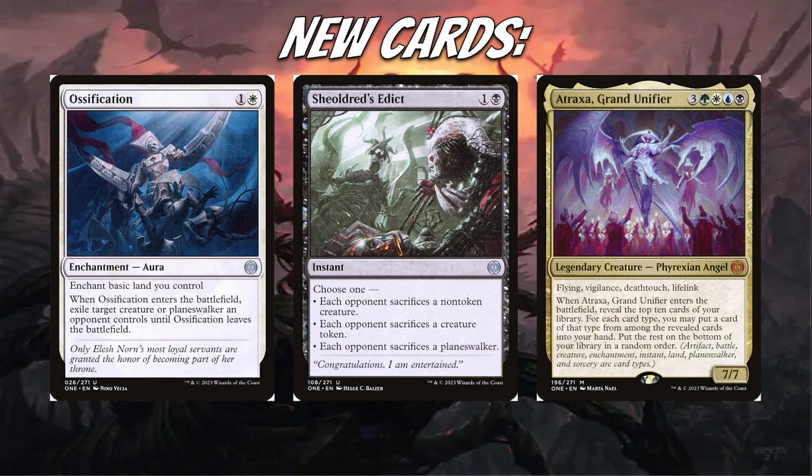Ossification is definitely very awesome — being able to exile a creature is great, just by putting out a basic land. It mostly sees play in Mono White Humans but is very good nonetheless. Shieldred's Edict is kind of the same thing, and we can also throw in Go for the Throat, which also entered the format this year — a great black removal spell. Atraxa is fantastic. There are a lot of good ways to cheat it into play, and there's the Atraxa Neoform deck that popped up as well. Whenever there's reanimation or cheating creatures into play, Atraxa is definitely going to be featured in those lists going forward.